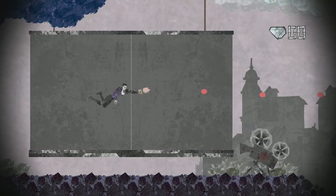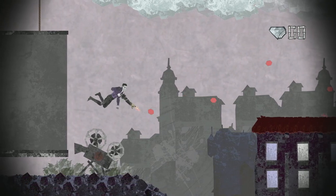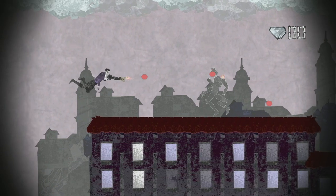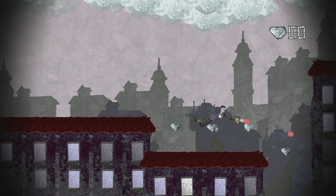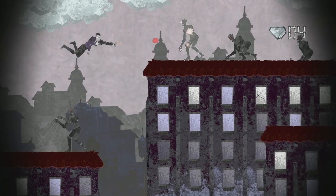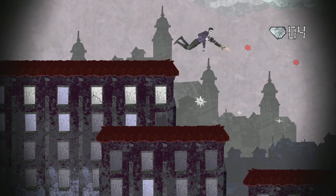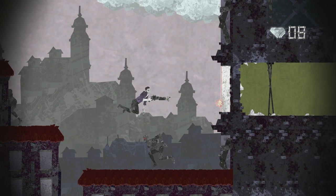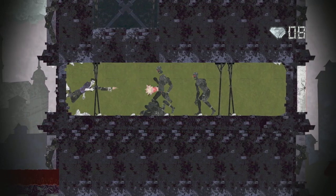Oh, that's going to take some getting used to. I wasn't expecting anything like that. We can move as well, which is good. Apparently we can collect gems. Hit detection is a little bit questionable. This is all very strange, but in a really cool way. Just go murder demons in a two dimensional world - this is an interesting hellscape, isn't it?